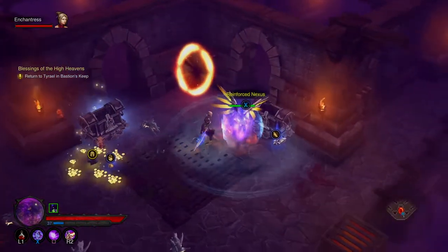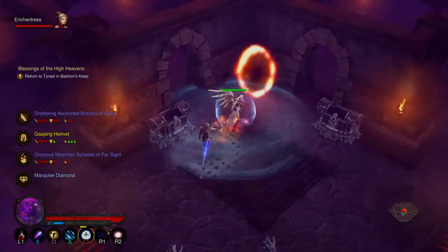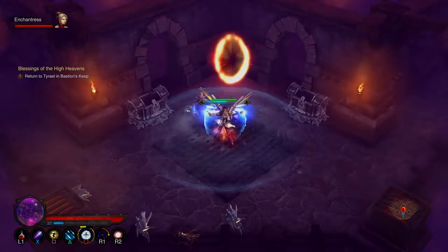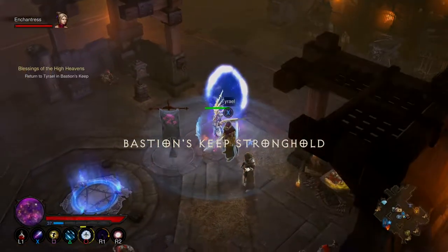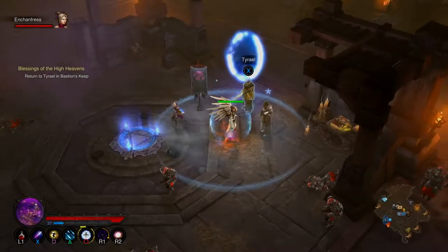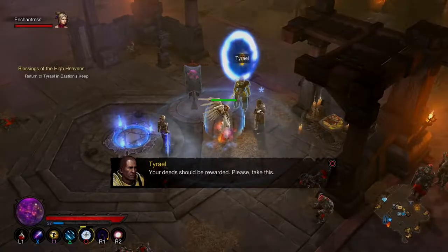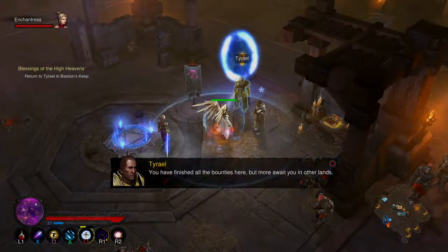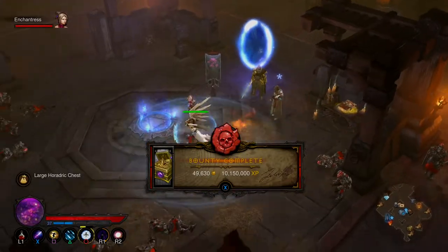Two trinkets from here, and then we're going to go talk to Tyrael. He'll give us the XP plus the gold and then a hoard of some sort. Thanks. Then I need to open the large product chest.